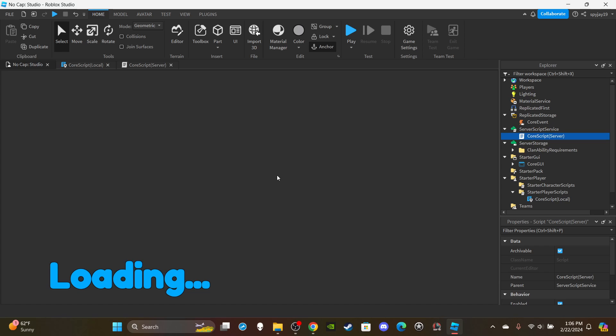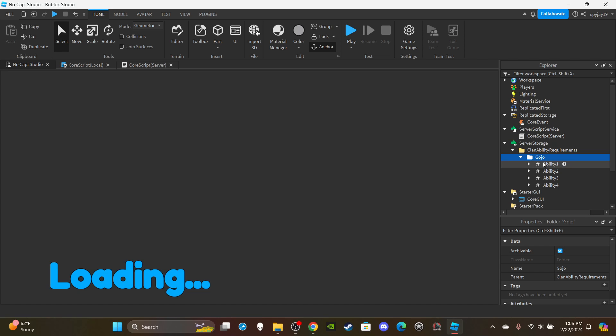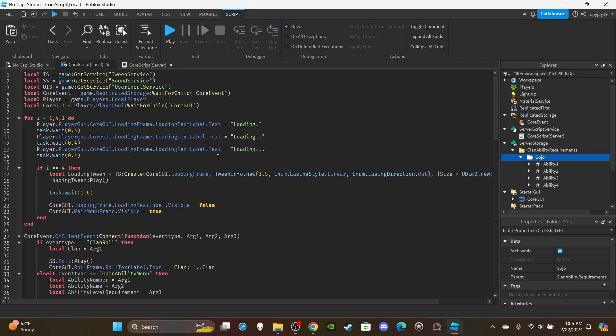There's honestly not that much to add. As you guys recall, we have our clan ability requirements folder in server storage, and you should have all your clans inside this folder. So I only need to go to the clan folder, and then you should have your four abilities — or however many abilities you have.